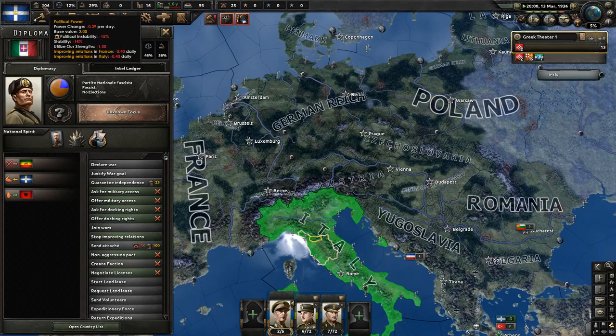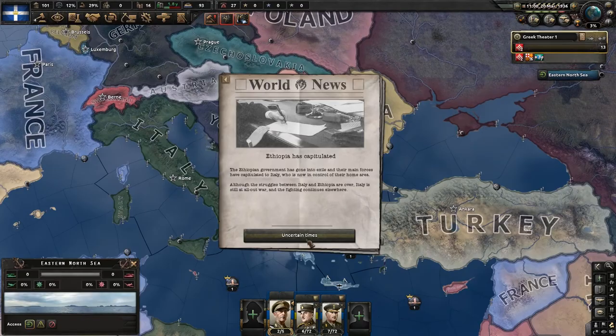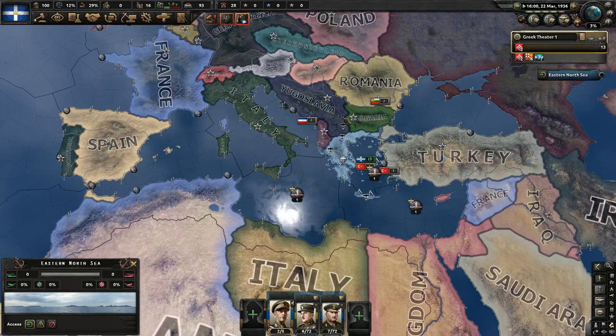We'll concentrate on utilizing our strength. Treaty of Addis Ababa - Italy has capitulated the Ethiopians, taking over all of their land. Insufficient resources - we do need steel but I'm not going to be trading any of my factories for that just yet.